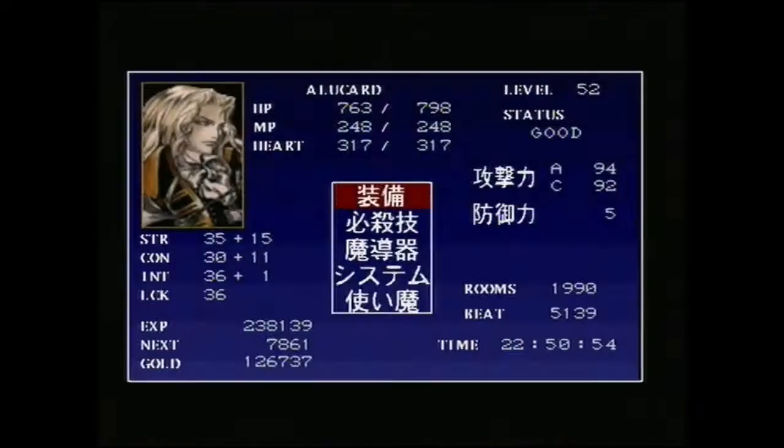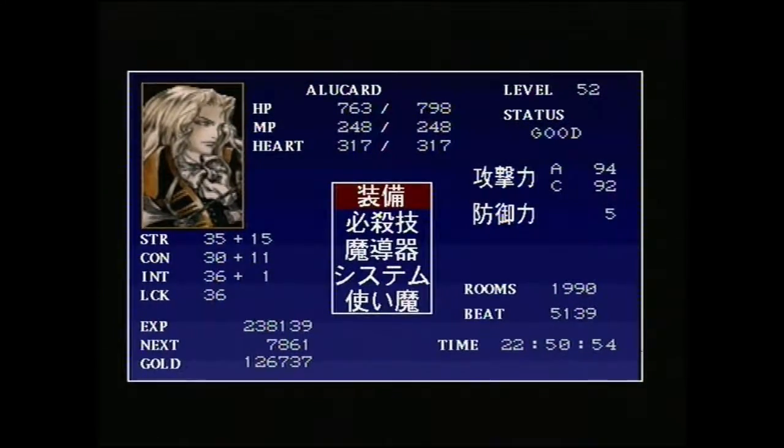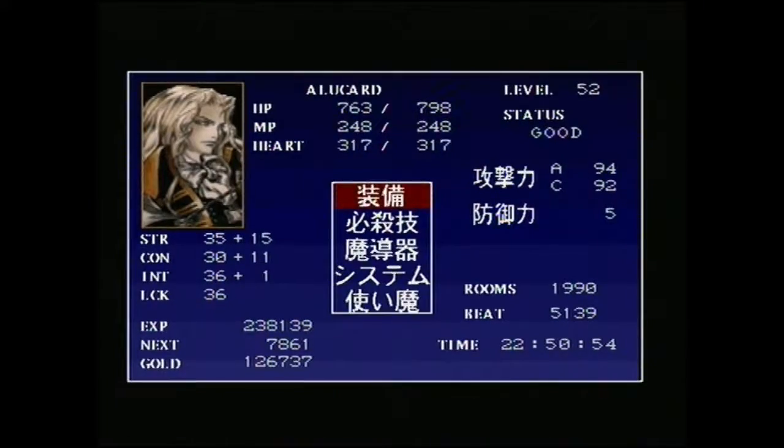If I go into the start menu, we can see that it's relatively straightforward. Most of the details are in English. You've got things like level, status — which the status is in English too. So if you're poisoned, it says poison. You've got all your details about your health, your magic, your hearts, strength, and intelligence, and so on and so forth. So, relatively straightforward.